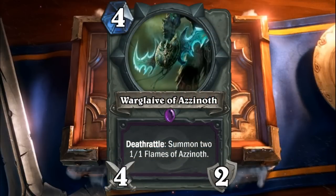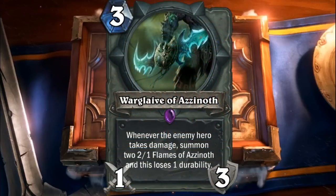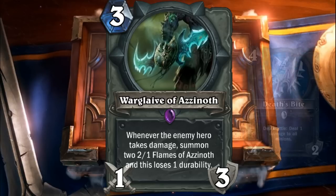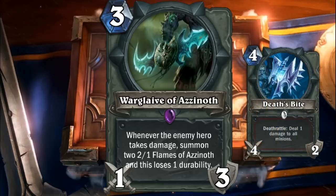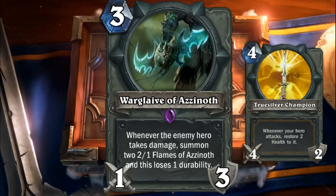On to War Glaive of Azanoth — I made a complete alternative, much more in line with Sword of Justice. For four mana it's one/four, and whenever the enemy hero takes damage, summon two one/one Flames of Azanoth and lose one durability. The stats are pretty terrible but the effect is really powerful. If you have a minion down you can instantly attack, triggering the effect, or just attack with the weapon, losing extra durability. I really like this version — you can overwhelm your opponent quickly and early on.